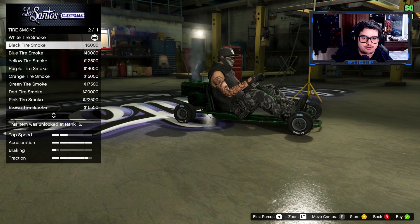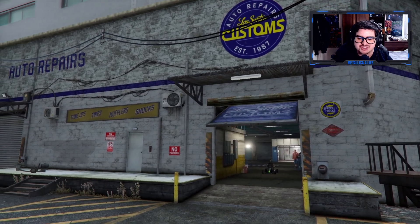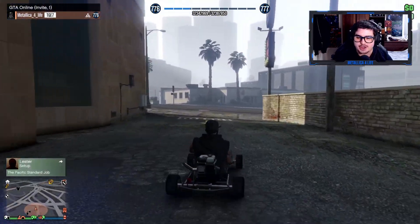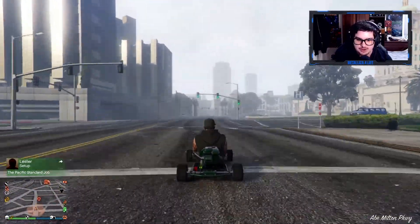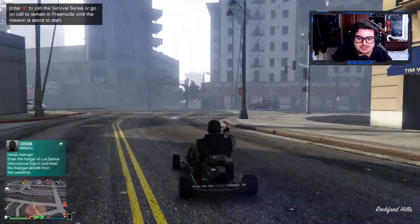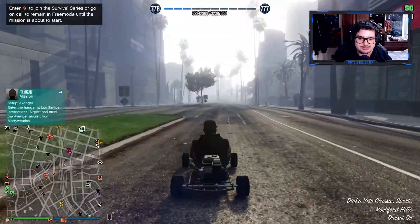Tire enhancement — bulletproof is already on, so that's a plus. We get the car for free and it comes with bulletproof tires. That's pretty much it for customization — the fully customized Veto Classic. Look at this — oh my god, this looks sick!